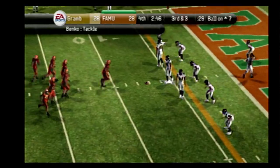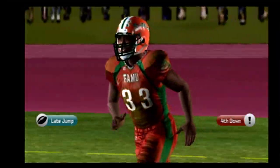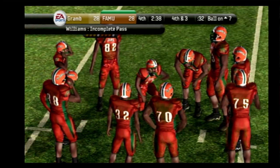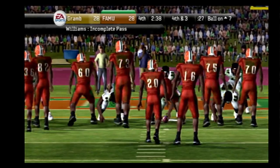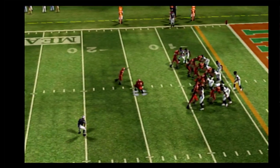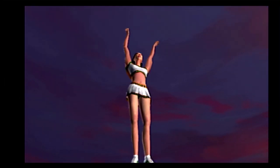Third down — the Rattlers lining up with three receivers. He broke away from one — he's just lucky he got that pass away, the offensive line didn't protect the quarterback very well, the pressure was there in no time. They're going to go for the easy three here. It's up and it's good! They take the lead with that field goal — big time kick late in the game, a clutch kick to put them up on top.